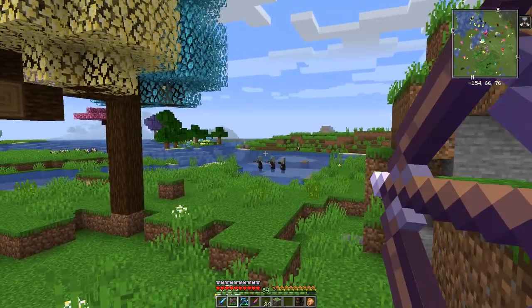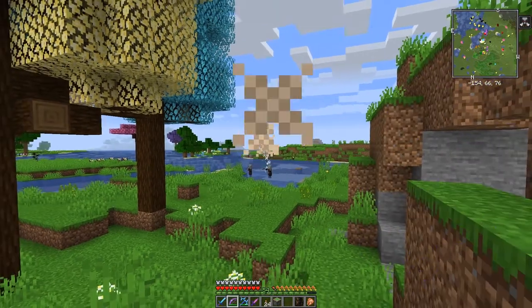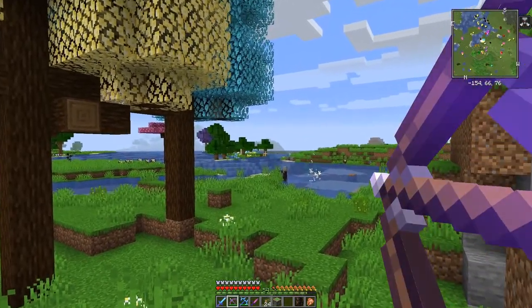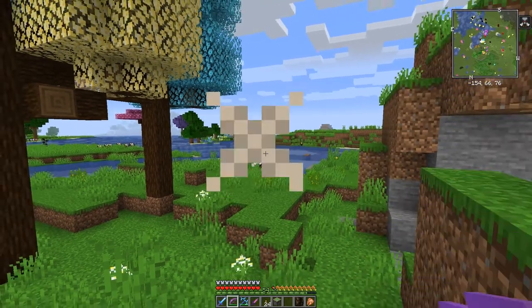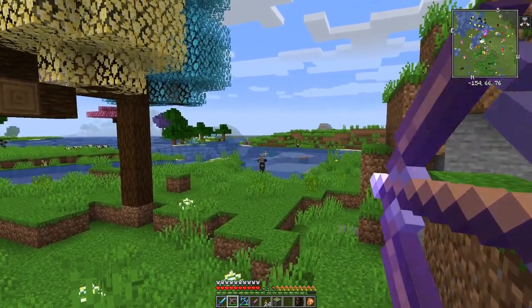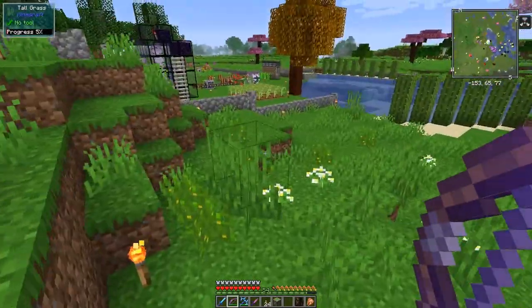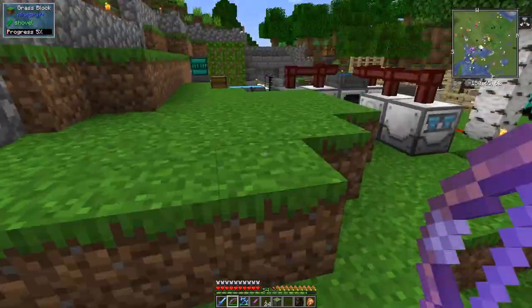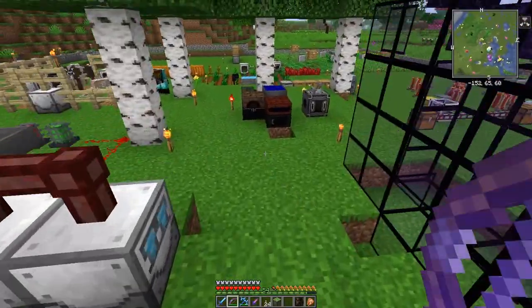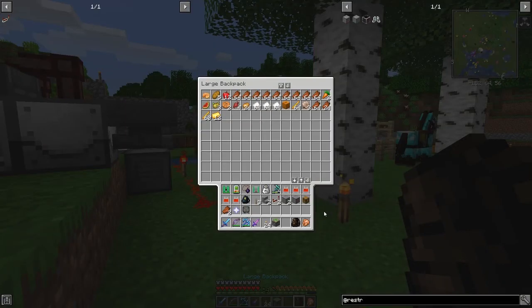They are a bit out of range and moving away. Let's go and say hello. Good - so I now have Bad Omen, yes I have. And I believe we can drink a bucket of milk now. I should have no problem getting milk - let's get the bag out and get a bucket out of it. There are no buckets in there but I've got quite a few blaze rods in here.